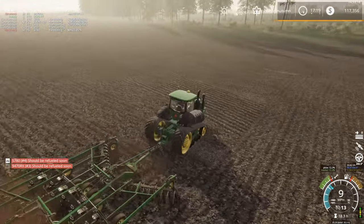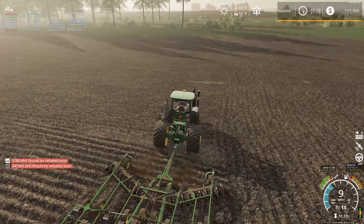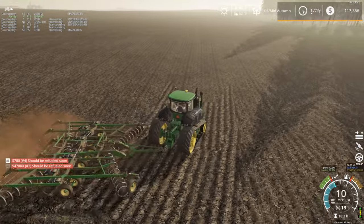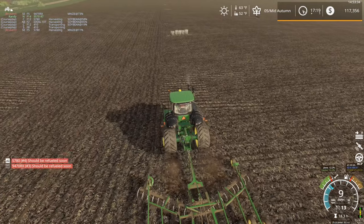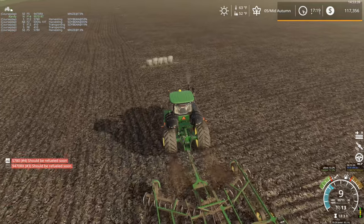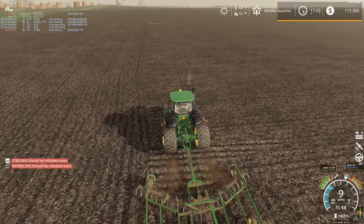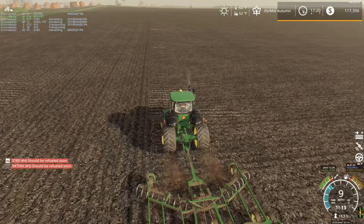Might come back and get that little missing spot yet. There's dead withered crop there — it's not actually a harvestable crop, which is kind of annoying. It'd be nice if the withered crop just went through the combine and was gone, because that's obviously what would happen in real life. The combine is not going to skip over a crop — whatever's in the field is going to go through the combine.